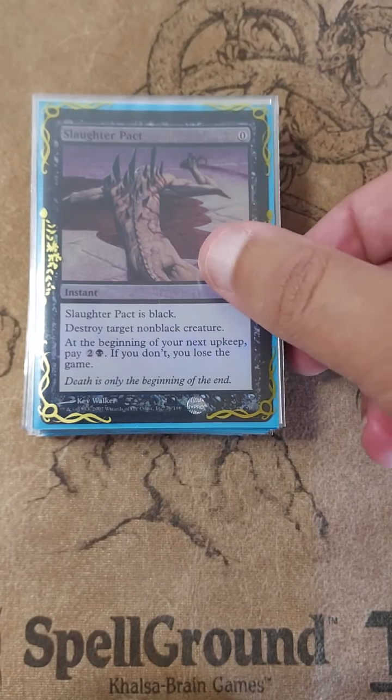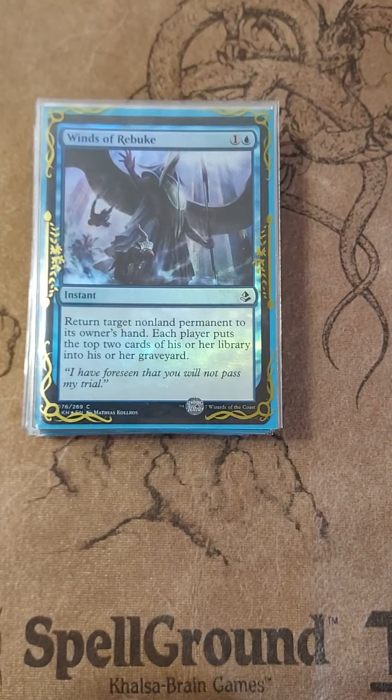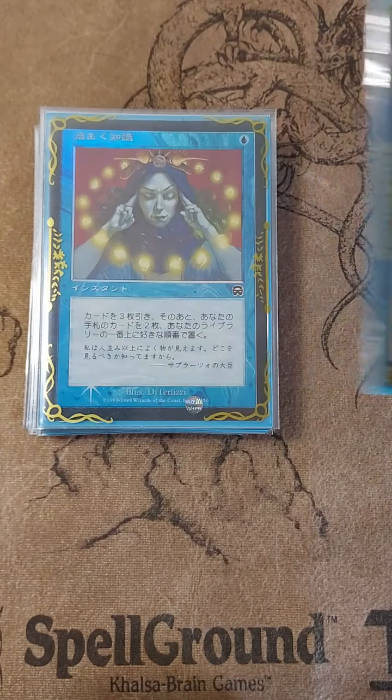Our removal package: Slaughter Pact, Chain of Vapor, Winds of Rebuke, Cyclonic Rift, and Toxic Deluge.